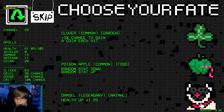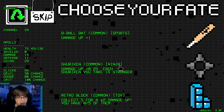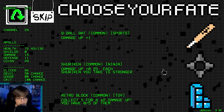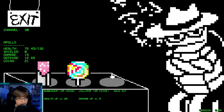Damsel — legendary animal, I don't think we've ever seen that before! Health up, one times 2.5 — 132 health here. Shuriken, another shuriken — that could be pretty good. But I don't want weird numbers, so I'm gonna just get the retro block. Defense up — let's bring our defense up. Let's bring our health up.